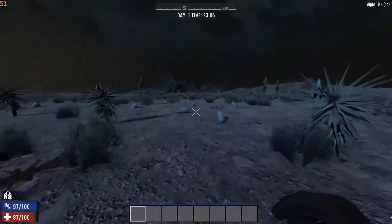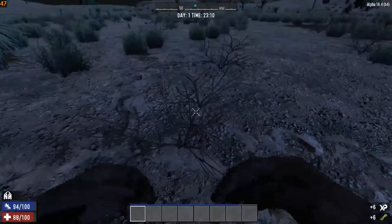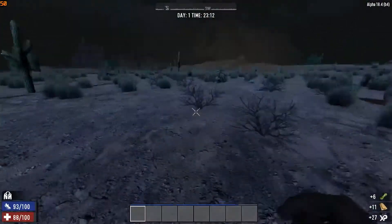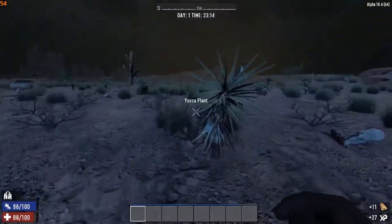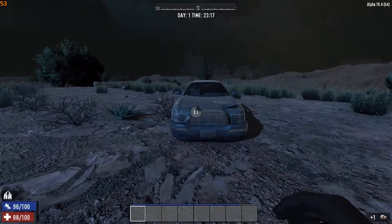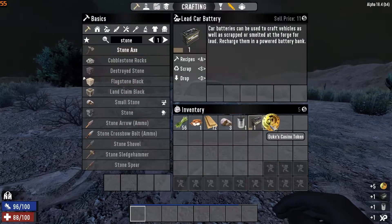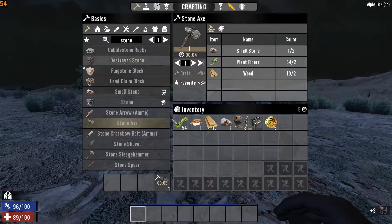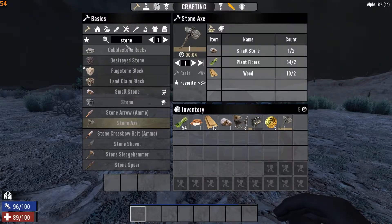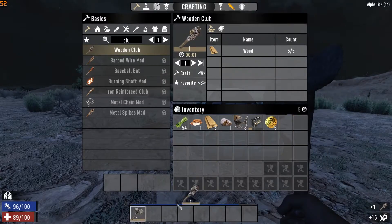Looking around to make sure nothing's following me. I have a bunch of bullets somehow and it's early game — I don't even have a pistol and I was hoping the trader sold one, but that wasn't the case. All right, let's get the stone axe going — basic primitive stuff — and then let's focus on getting the wooden club. Those are two basic things I need to get going if I'm going to get my stuff back.